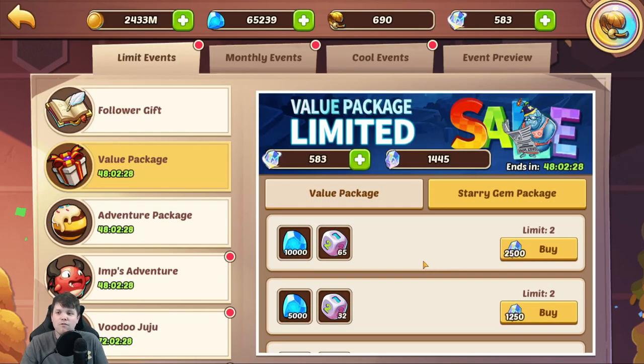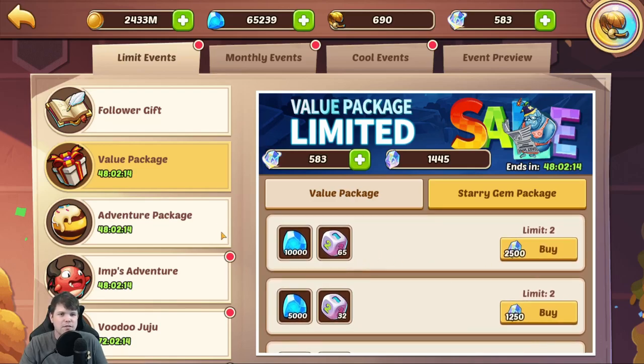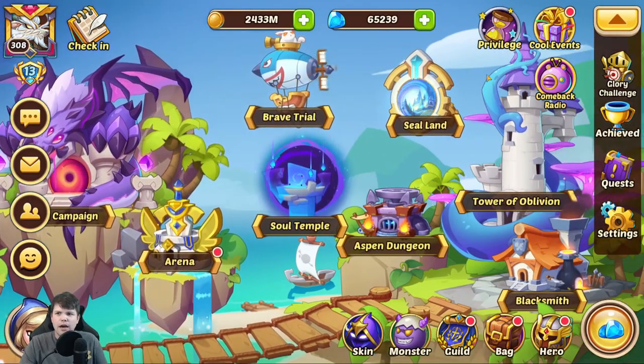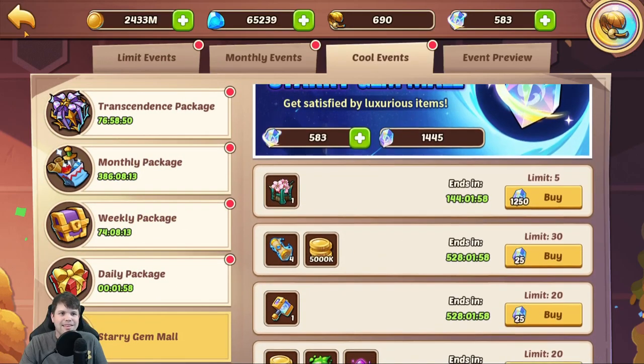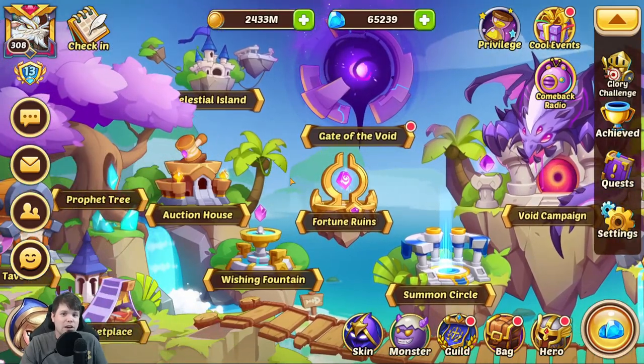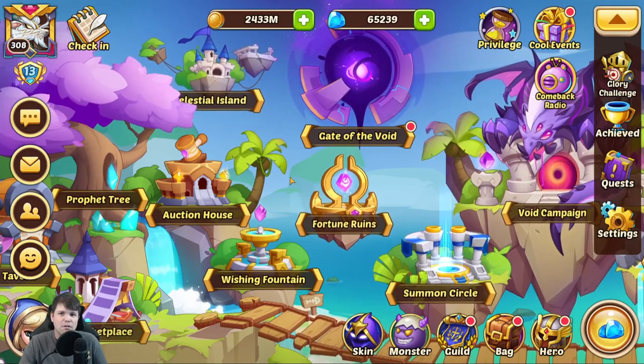Another area where contract gems are really helpful is the event packs available every single week. You can go out, buy a hundred dollars in starry gems, convert them all to contract gems, and then buy one of these packs — like a hundred dollar pack — and have a ton of contract gems left over. So you're basically getting the event package for around $65 worth of stuff, and you'll have $35 worth of contract gems left over, which is enough to buy like four of those luxury cloud island chests. This conversion rate is very beneficial right now, and I expect people are going to start to consider contract gems being more helpful.